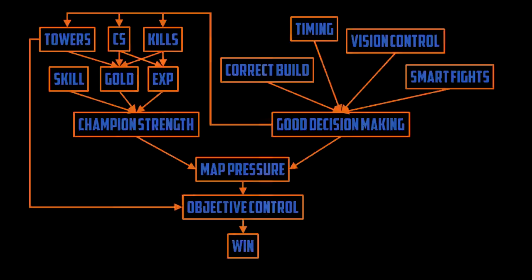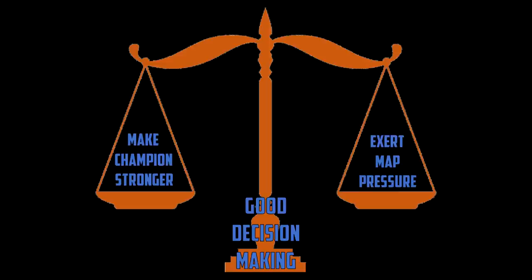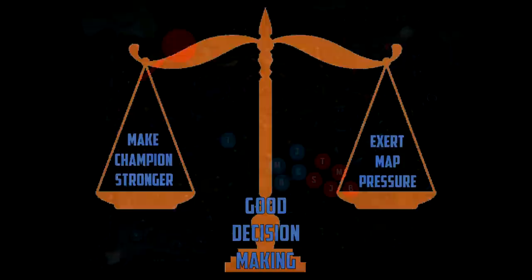The point of that example isn't to make fun of Silver Yasuos — it's to demonstrate that you can't neglect any part of this diagram. It is all important. To maximize your chances to win, you have to be honest with yourself. Look at the diagram and figure out where your flaws are. Maybe you choose smart fights but have poor vision control. Maybe you CS well but don't use the most optimal builds. Another really interesting aspect of League is that you often need to temporarily sacrifice map pressure in order to make your champion stronger. This is most evident for junglers — they can either farm their jungle or gank.